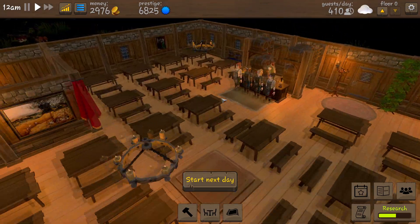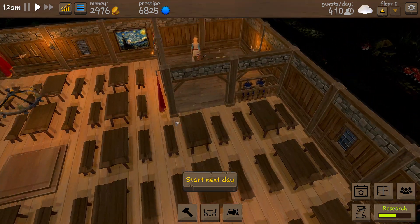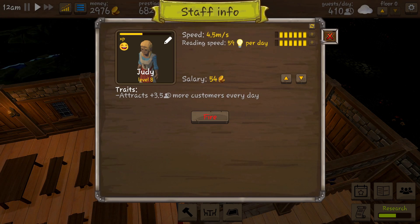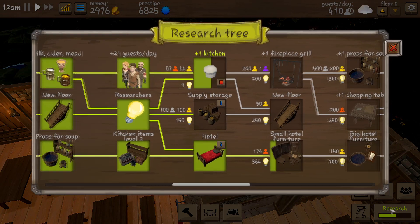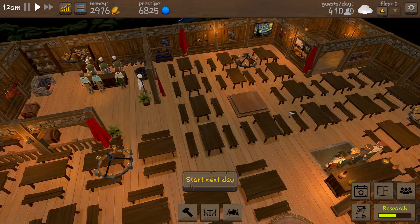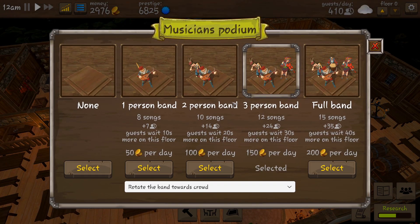You hire adventurers when they show up, then send them on quests to retrieve specific ingredients. You need enough adventurers to offset the difficulty score of each adventure. Right now we have four adventures in progress. I'm also learning about researchers — one gains research every day, which I need because some unlocks now require research points. It's going slowly and I'm not sure how to boost it yet. There's also a performer spot where performers make guests stay longer and order more.